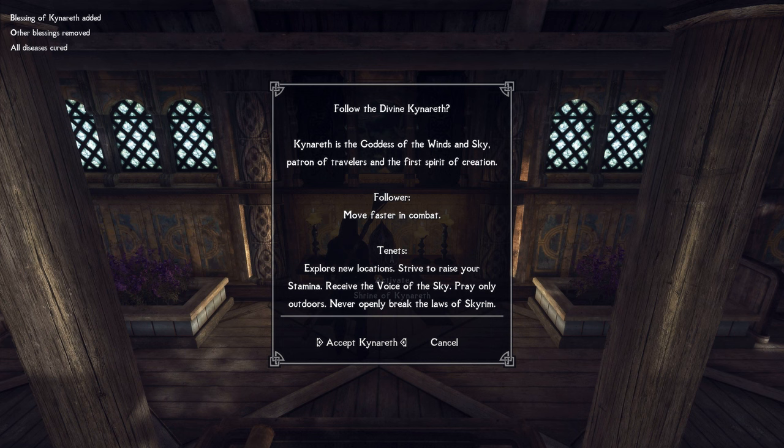For religion, I started with Kinnereth, which is a great fit for the theme and playstyle of the druid. You earn favor partly by discovering new locations and praying outside, which encourages wandering about the wilderness. As a follower, you get a movement speed buff in combat, which, when perked properly, leads to increased damage output in both werewolf and horned lord forms.